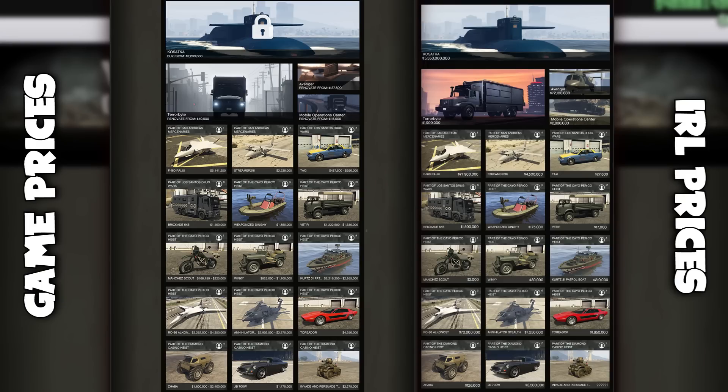Speaking of Warstock, this is where things get really interesting. Again, on the left we have the game prices, on the right the IRL prices. The biggest thing you might notice is the Kosatka — in real life he has priced it at 5.5 billion dollars. Not million — billion with a B — compared to the paltry 2.2 million in GTA Online. Some of the others are actually kind of neat though: the Avenger is 72 million IRL. Imagine if you only saw the Avenger every once in a blue moon because only a handful of people had actually saved up that much.